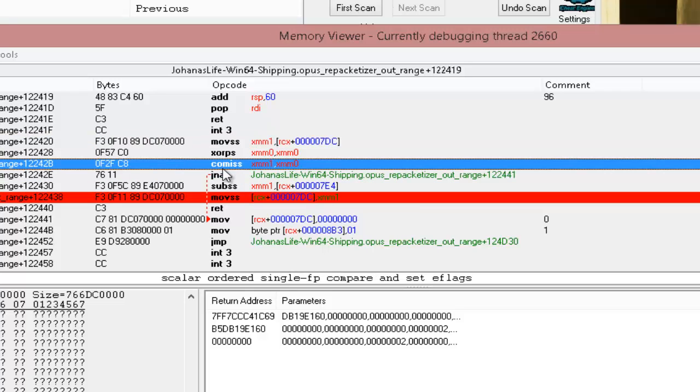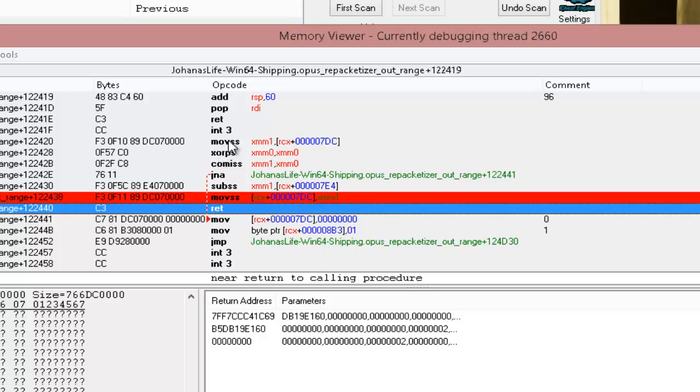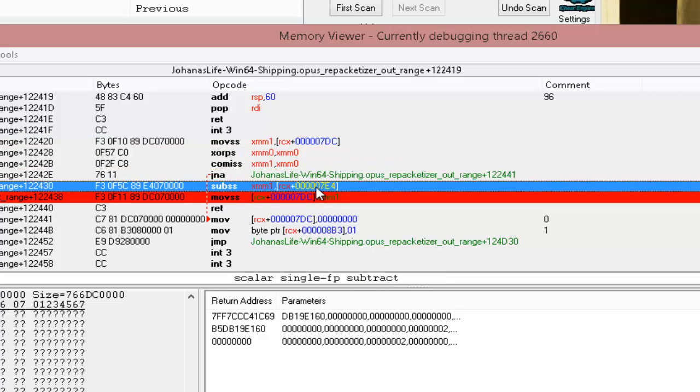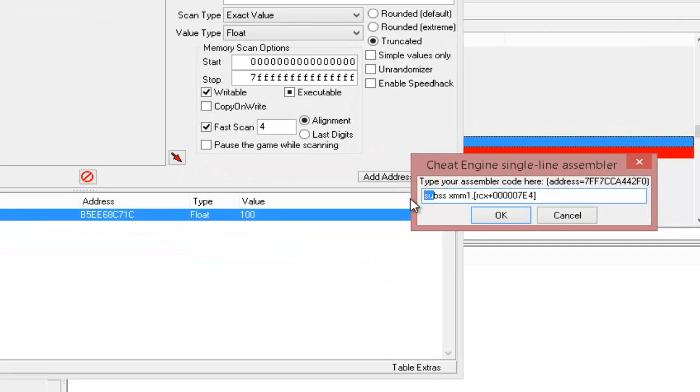With the value always being 100, it's always going to be above zero, so that jump will never occur. It will always keep going back to 100, never subtracting anything — just always moving 100. That's what the code will look like. We're going to change SUBSS XMM1 to MOVSS XMM1 with offset 0x7DC. Before we do that, we want to copy our code down first, and make sure the instruction won't add any extra bytes.